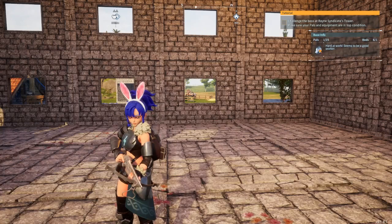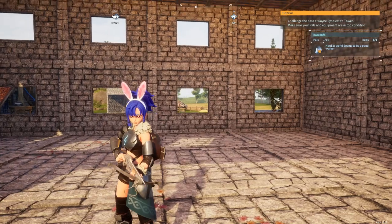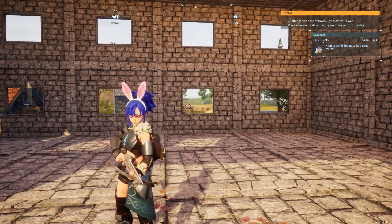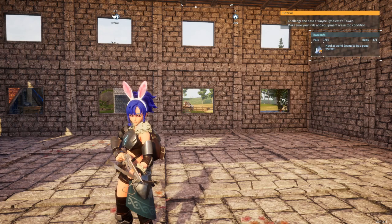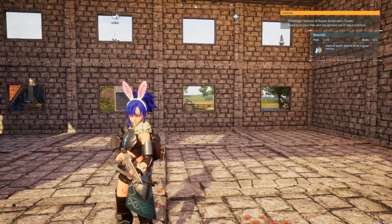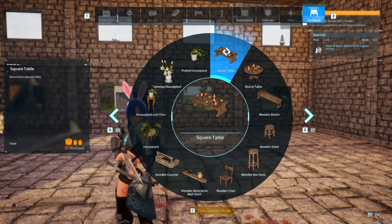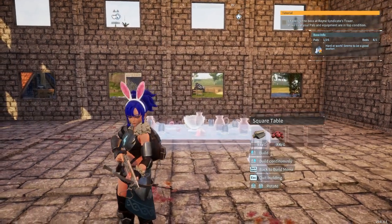If you recall, I did a tutorial on how to stack the ranch's plantations and other things. I'm going to show you one other that may be obvious, but at this point it may not be because it's just a little bit different. Instead of using benches, we are going to use a different furniture item, which is the square table.